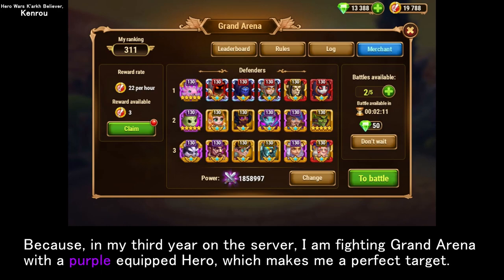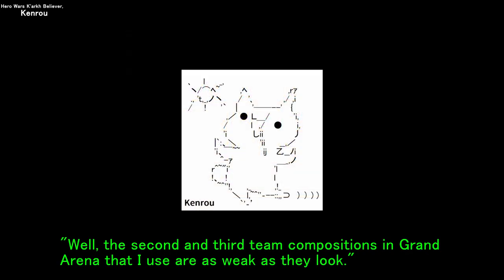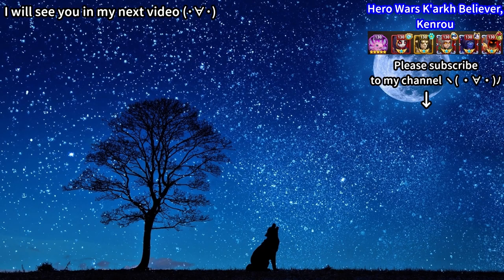In my third year on the server, I am fighting grand arena with a purple-equipped hero, which makes me a perfect target. The second and third team compositions in grand arena that I use are as weak as they look. Thank you for watching the video until the last part. I'll see you in my next video.